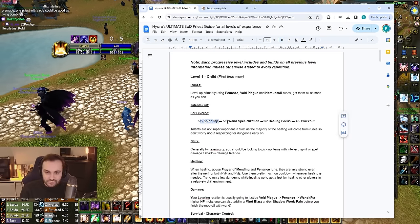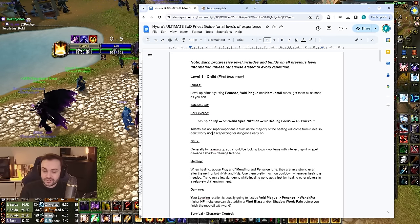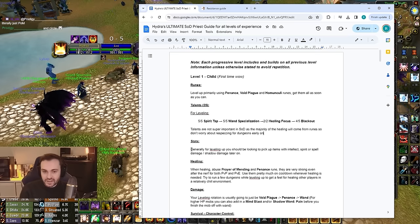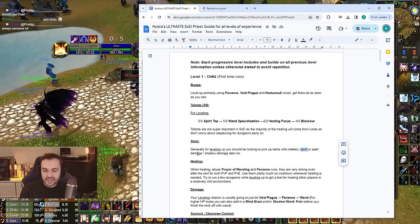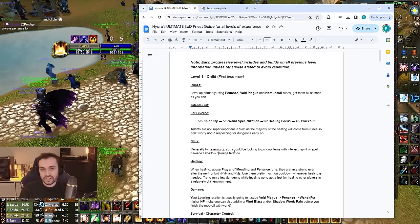Your talents as you level up are going to look roughly like this: Spirit Tap, then into Wand Specialization, Healing Focus, and then Blackout. The talents are handy but they're not the be-all and end-all because the runes are so strong in SOD. For gear, primarily Intellect and Spirit are going to help you have a bit more longevity, and then as you get higher there's going to be gear with damage and potentially shadow damage.